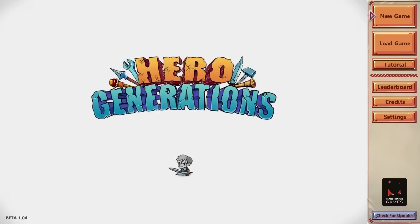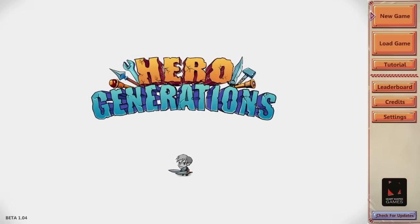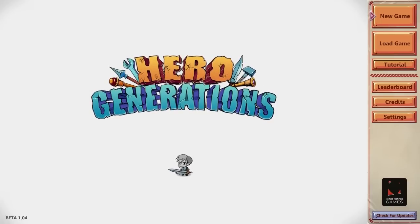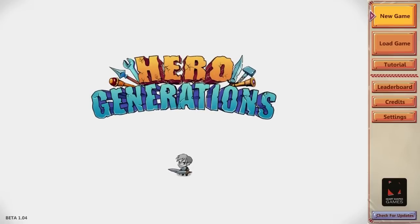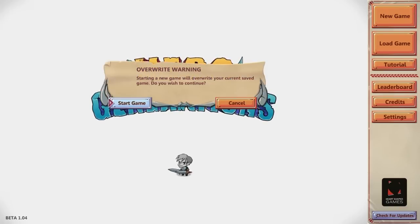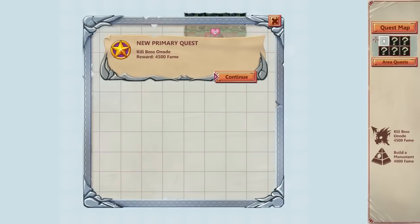I would say it's a combination of Civilization and Rogue Legacy, in the sense that Civilization is that you're building stuff in the world, and Rogue Legacy in the sense that you pass traits down to your offspring every so often, and that's how you advance in the game. I played the tutorial so I would understand what's going on, so I'd like to start a new game and let's see what's going on.